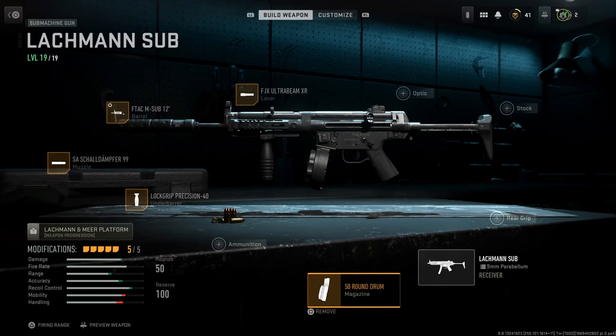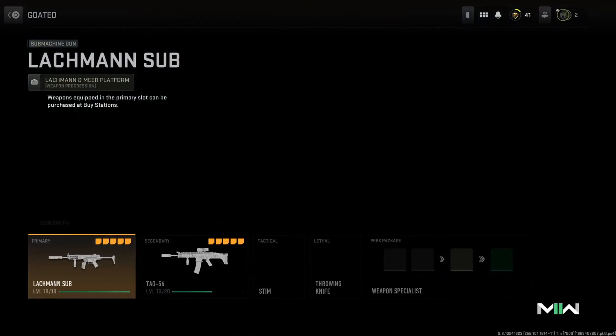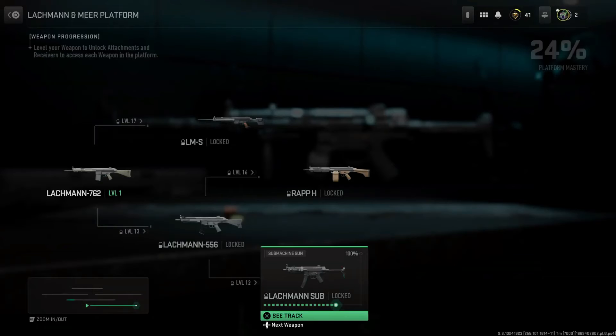And for the magazine you've got the 50 round drum, so you have a lot going on. I've used this loadout — it's got a bit slower speed but it's got really good recoil control. I think it's a zero recoil build but it doesn't have very good range. Here's my Lockman Sub, and this is how you can have it for free without having it leveled up. As you can see you can even look at the weapon tree — I haven't unlocked the 556, I've unlocked nothing.